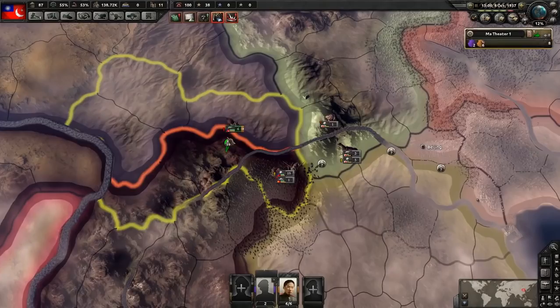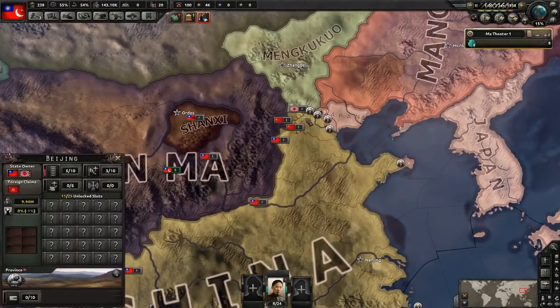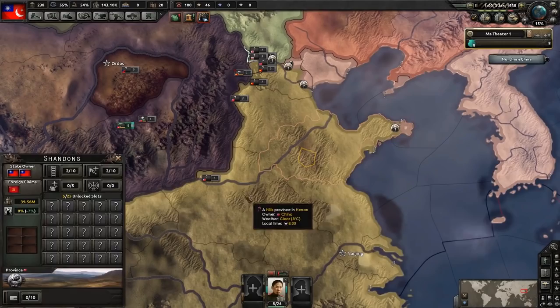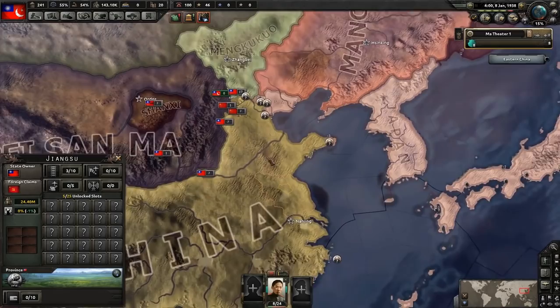What we need to do now — and this is really crucially important for this strategy — is try and split the Japanese and the Chinese in half. To do that, we're going to position our troops here and try to take Beijing and these surrounding states to try and split them in half. That way the Chinese can build up their divisions unaffected by Japanese landings, and we can gobble away at China before taking on the Japanese.